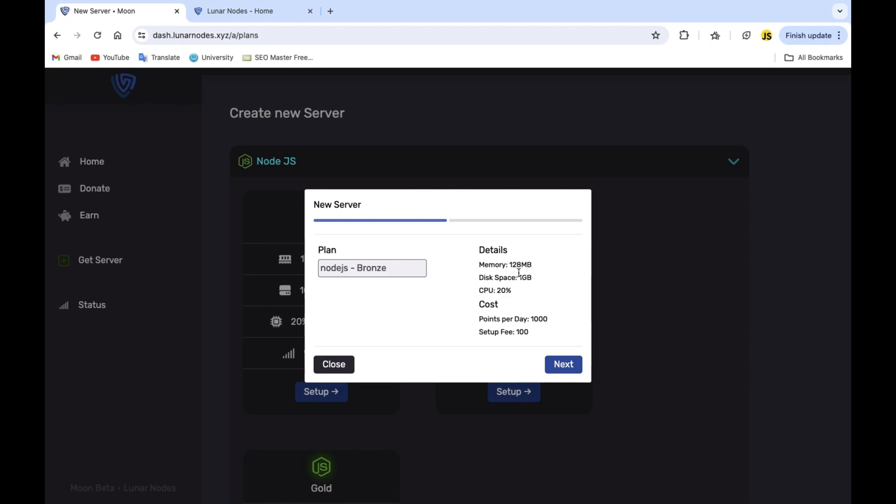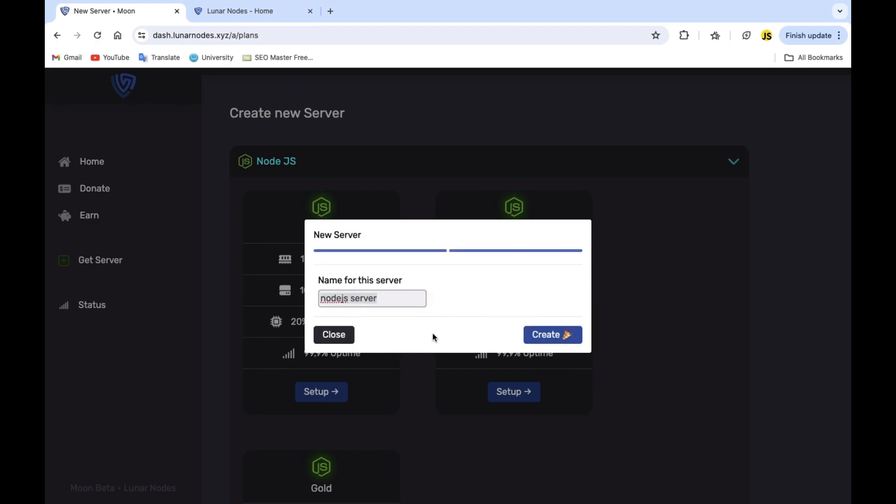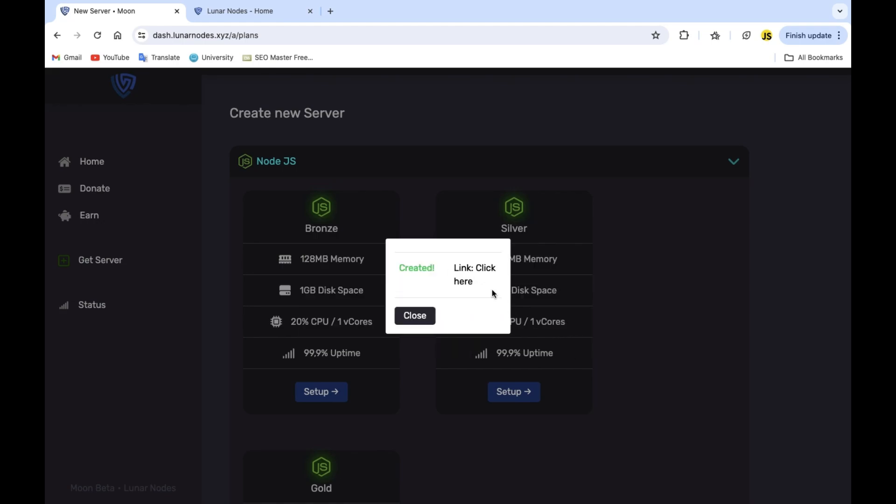Here we go. This is the process: details and cost — it's gonna cost you 100 points just to set it up, and then 1000 per day. Also, if you're planning to donate to them, they will hook you up with many points. Let's name the server — I'll call it 'subscribe,' because I've lost monetization on this channel actually. I'm gonna click Create and here is the link for it. You can close or click the link.